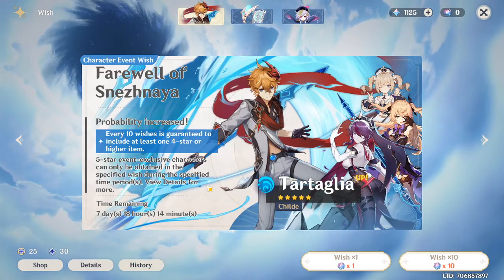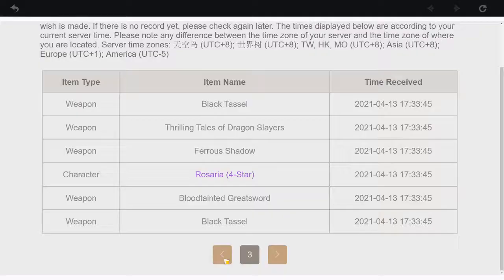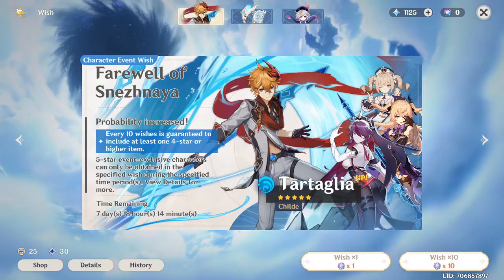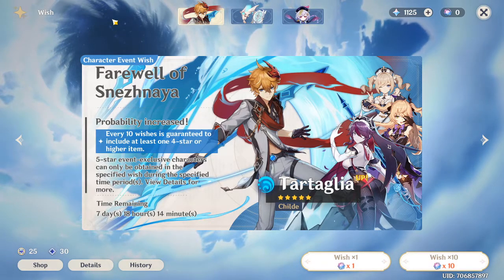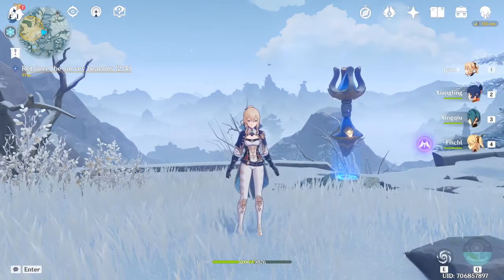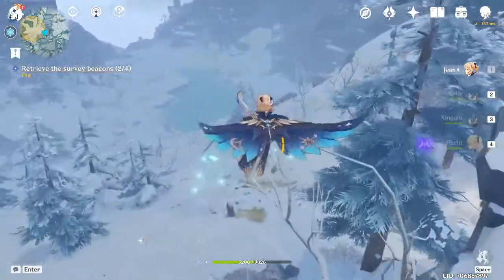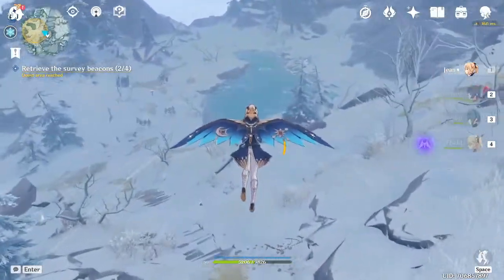I'm so upset that I got so lucky. I should be very grateful because I got two five-stars in the same multi, but I wish I didn't pull on Tartaglia — I should have waited. I'm pretty sure this was my 70th multi. I just wanted to pull because I was really bored — I had the biggest urge to pull once. It wasn't even full pity; hit the soft pity, got two five-stars in the same multi, and now we're in a situation where I'm kind of stuck.